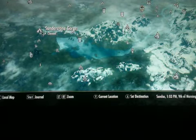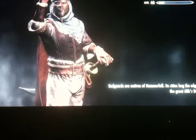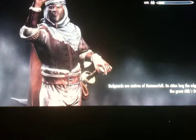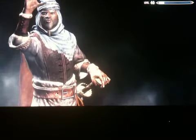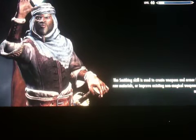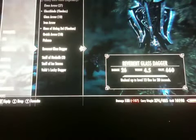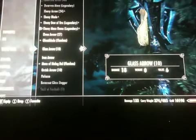Sunder Stone Gorge - I cleared it out. It's got a lot of mages in it, a lot of loot, and it's got a shout. You have to beat a fire mage at the end, so bring your ice. There's a shout there, and the fire mage drops a unique weapon.